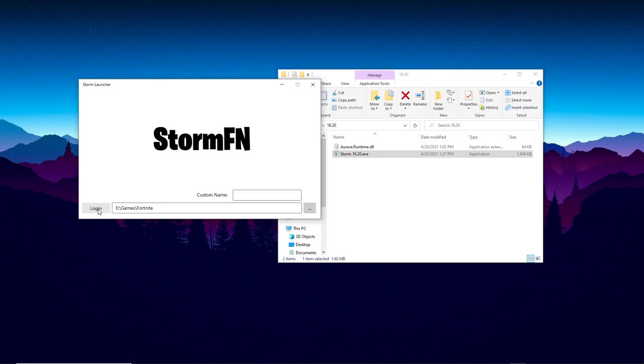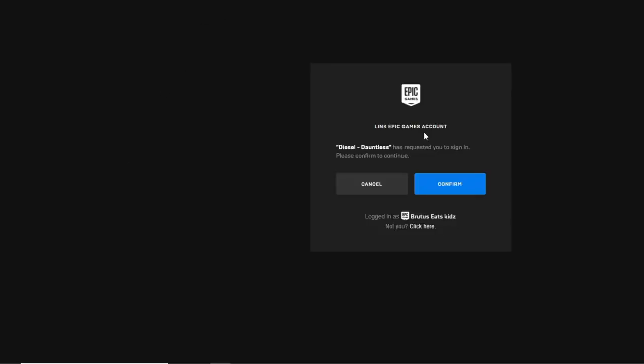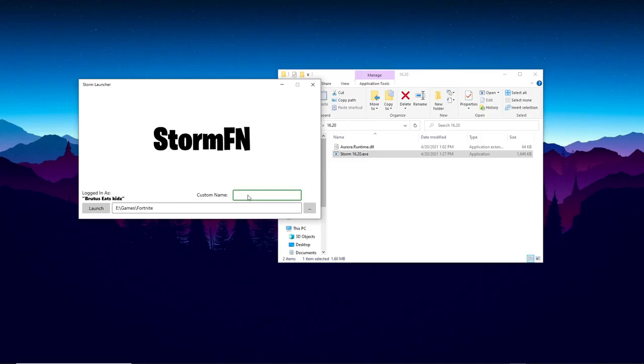The next thing you want to do is log in to Epic Games on your browser — this can be on any account that you want. Click on the login button and it'll come up with something like this. Click Confirm and you'll be done with that step. Note that the custom name does not work right now, so you cannot change your name — your name will be your Epic Games name.